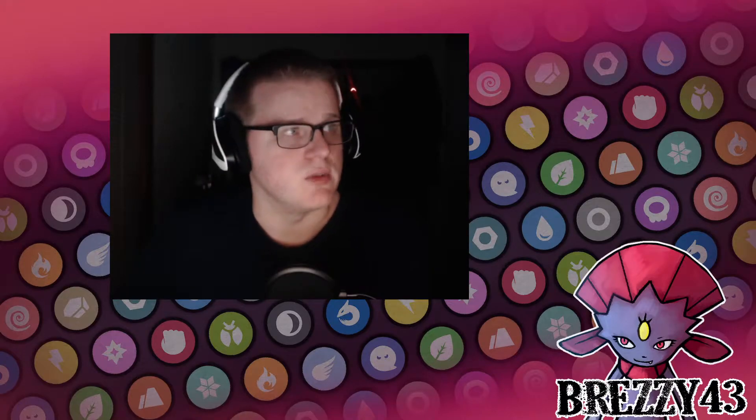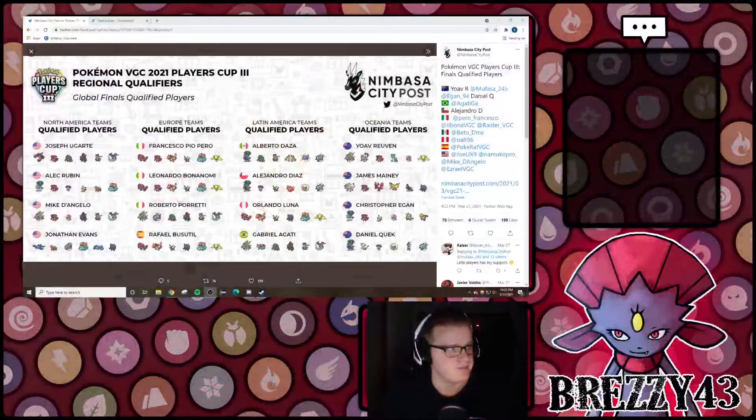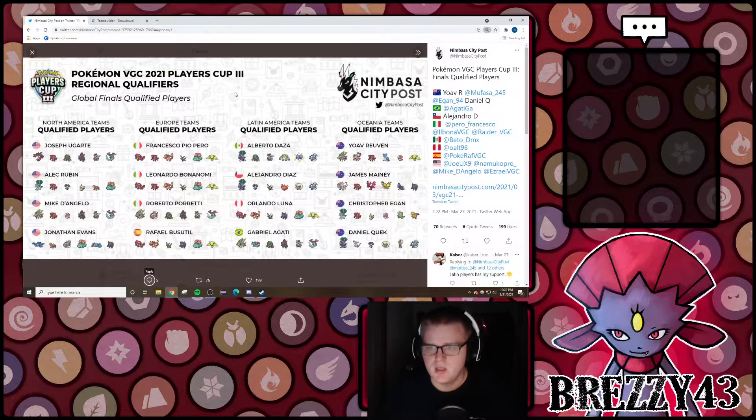Let's jump into Players Cup 3. Here are the teams from the Global Finals. We've got some pretty unique teams overall. It looks like there are four Colossal, almost one from each region — two from North America, one in LADAM, and one in Europe. There's an interesting restricted in Yveltal, which is pretty cool and unique. Jonathan Evans also got Kyogre as his restricted. And we did see a Solgaleo.